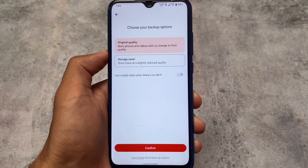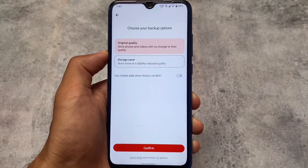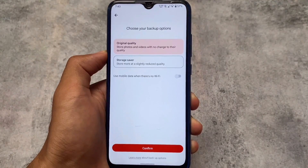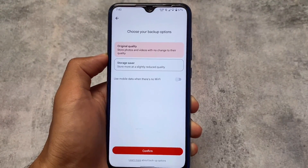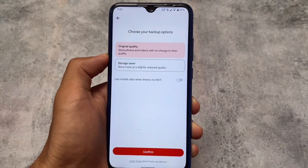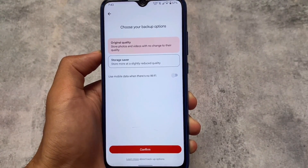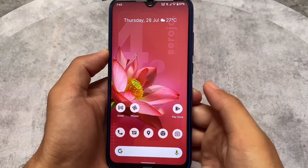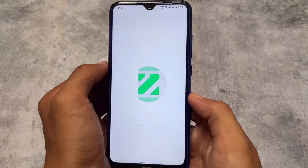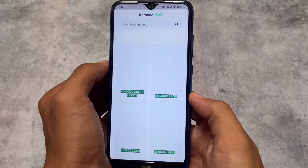Unfortunately, I found no Google Photos unlimited backup option by default. You can get it easily by installing the Pixelify APK, using Pixel Props, or through other tutorials available on my channel. By default you don't have this, so you need to root your device to get Google Photos unlimited storage.